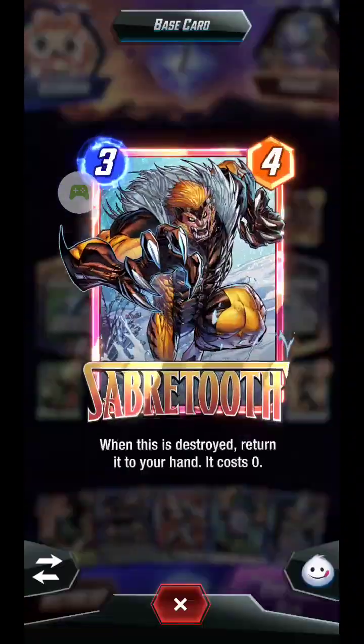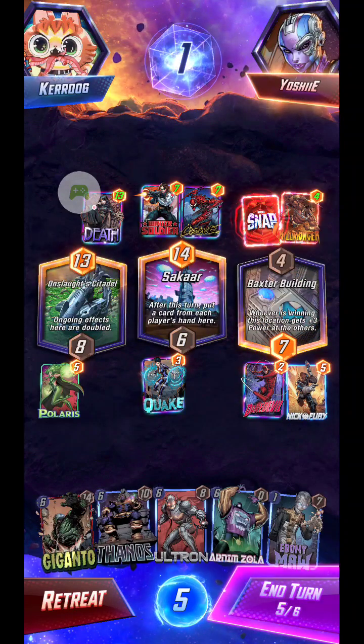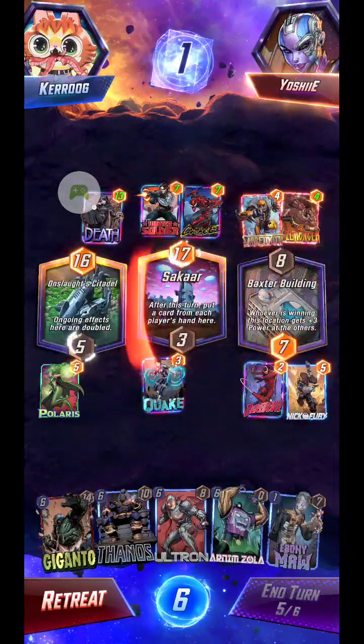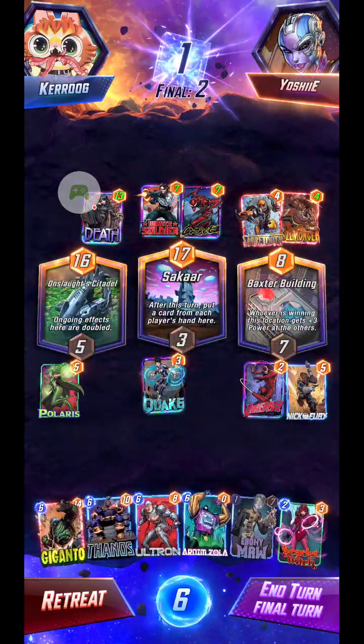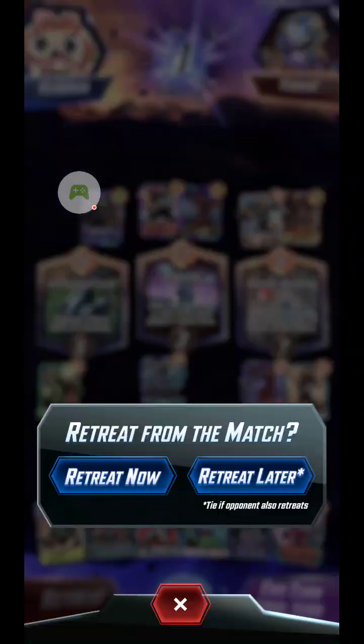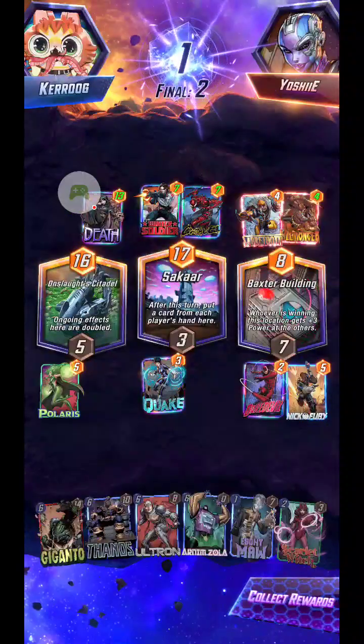I've only got Ebony Maw — I can't play him now, it's too late. I've lost this round. Let's just see what happens in the sixth round, then I'll retreat. Yeah, this is a no-win situation, so we're going to retreat. Besides, this is the Patriot video — this is what you guys came to see. Let me flip over to that and get that going so we can actually see how that deck looks instead of a second round of Infinite.